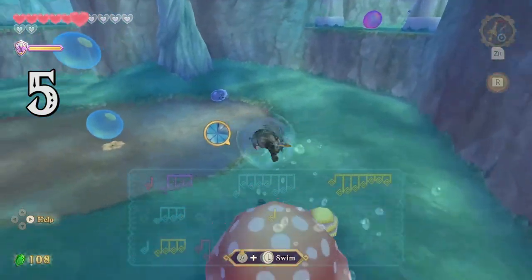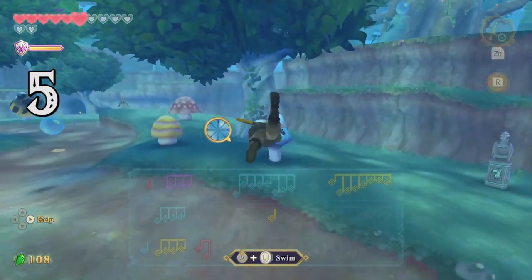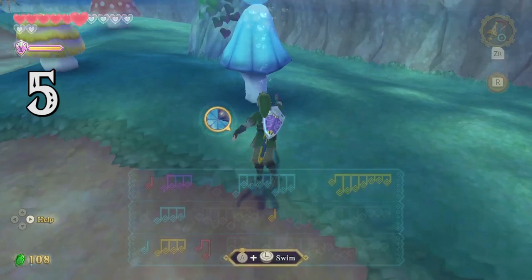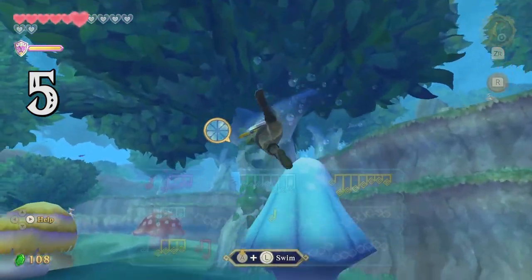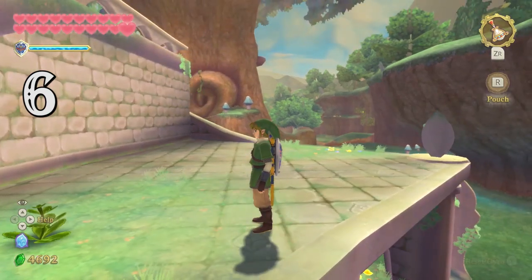If you dislike swimming and spiral attack too much, you'll lose air quickly. If there's a mushroom around, you can attack the mushroom and an air bubble will pop out. If you happen to have a bottle of water, you can pour it on a heart flower to get another heart.